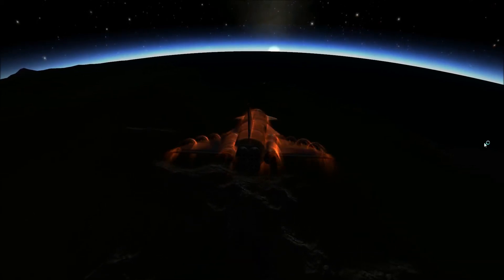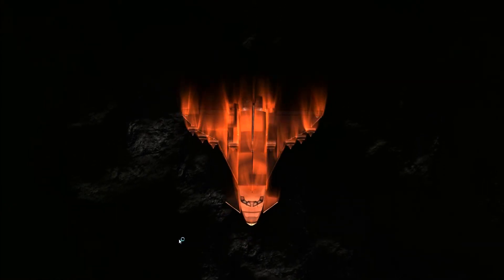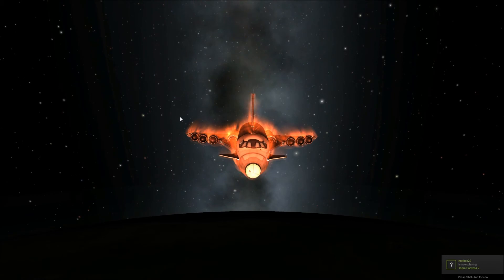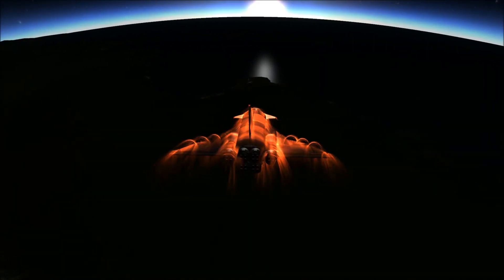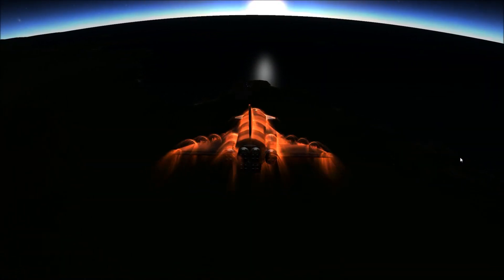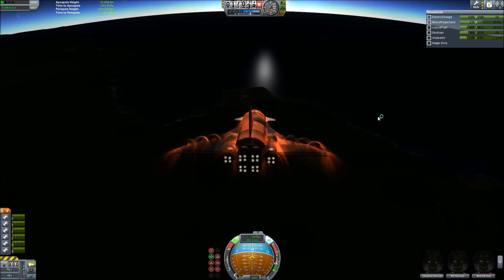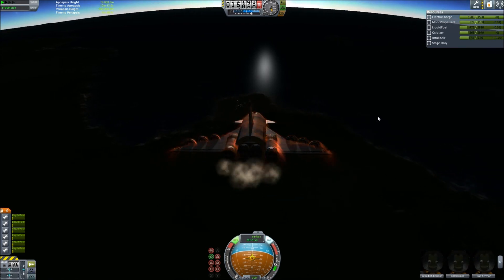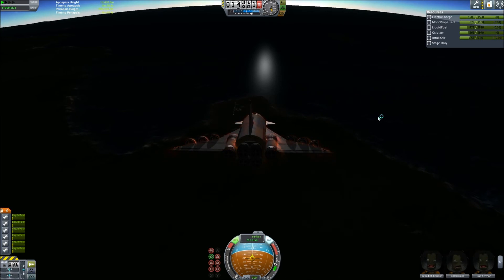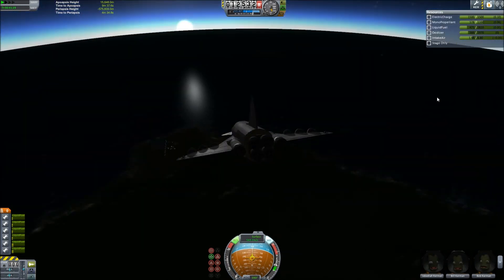We start re-entry and as soon as we get through the upper atmosphere, I reopen all 10 air intakes and toggle the engines to air-breathing mode to start navigating to Kerbal Space Center, which you can actually see about 10 kilometers to our front. We're still traveling over a thousand meters per second, so I know I'm going to overshoot the runway. I'll need to fly past it, turn around, and come in from the ocean side, west to east rather than east to west.